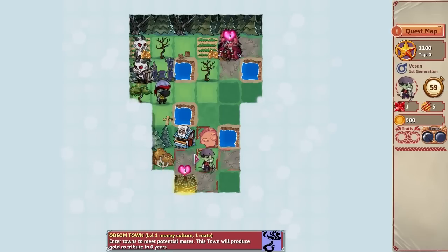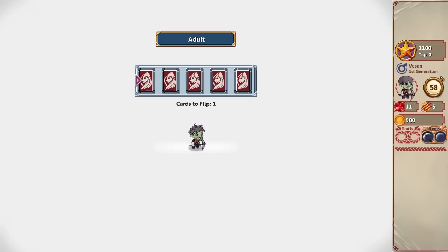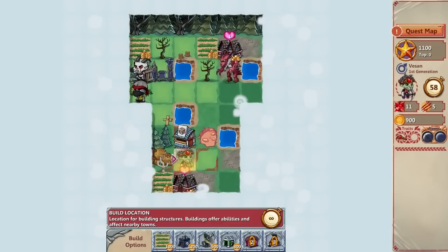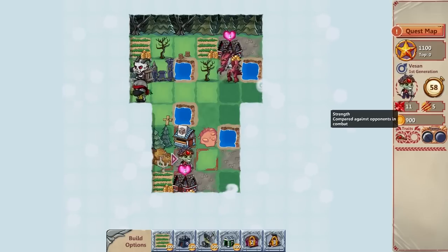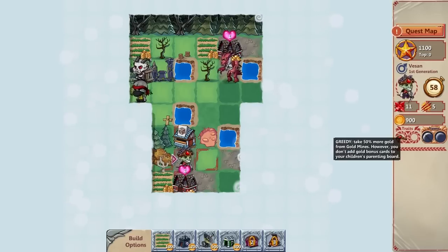Here's a town with another mate. Milestone — I am an adult! I've got cooler hair and you get to flip a card. I got the greedy trait. As you can see when you hover over your hero, every X years they hit a milestone — they grow to an adult, then middle age, then old age. My strength went up because I'm an adult, and I got the greedy trait: 50% more gold from mines, but don't add gold bonus cards to your children's parenting board.